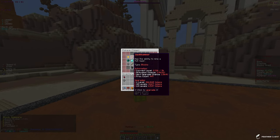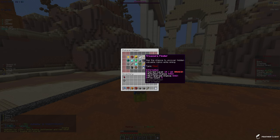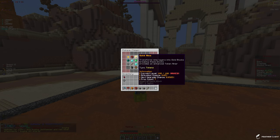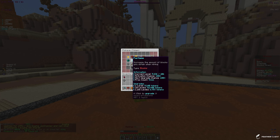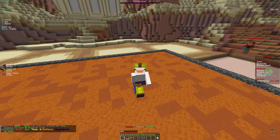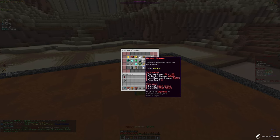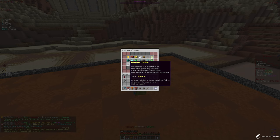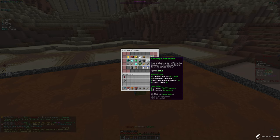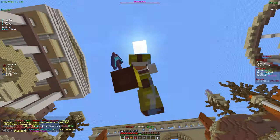Looking at the enchants, we have some pretty good ones maxed out like token miner, token merchant, keyminder, and treasure finder. We do need to level up jackhammer and xp finder enchants to help level up a bit faster. There are also some other enchants to look at later — like fortune — and we're unlocking new ones. We have meteor shower that we can check out, and the next one after that is cluster bomb, which is actually a pretty good one.